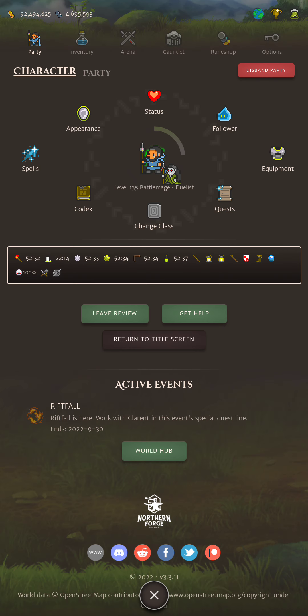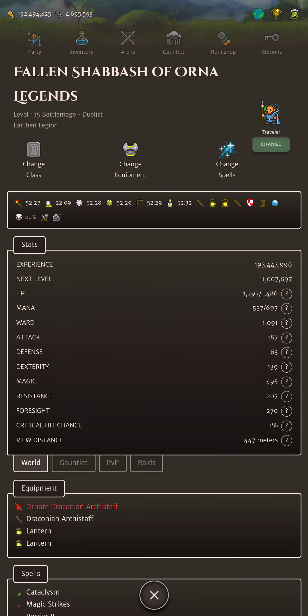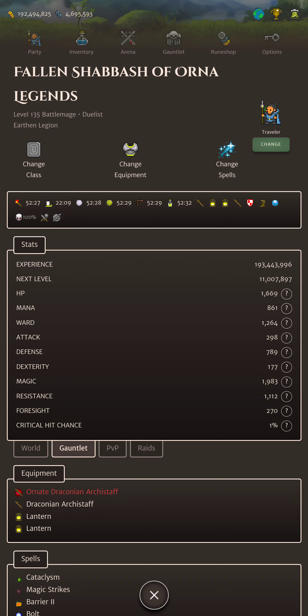Let me show you my stats. In my gauntlet setup — I'm in Origin Town, I'm in a party — you can see our Magic is 1983, which is pretty decent. 1100 resistance and just under 800 defense. That's the ballpark we're at.